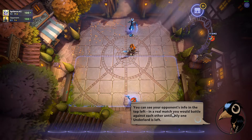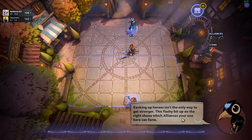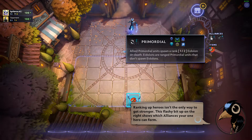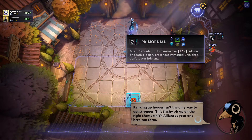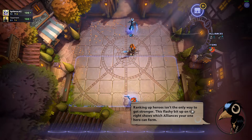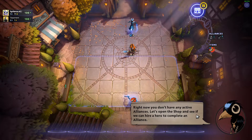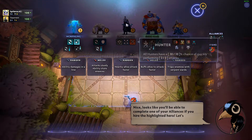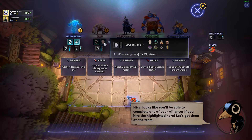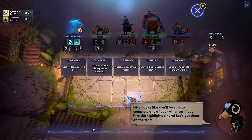You can see your opponents in the top left. In a real match, you'll be battling each other until one underlord is left. Ranking a hero isn't the only way to get stronger. This flashy bit on the right shows which alliances your heroes can form. So we can form a primordial alliance — primordial units spawn a rank 1 Eidolon on death. Mage alliance: enemies take 35-75% more magic damage. Each hero can form two different alliances. Get the right mix of heroes and your crew can benefit from strong alliance buffs. Let's open the shop and see if we can hire a hero to complete an alliance. There we go — primordial and mage. Perfect. We can complete one of your alliances if you hire the highlighted hero. Let's get them onto the team.